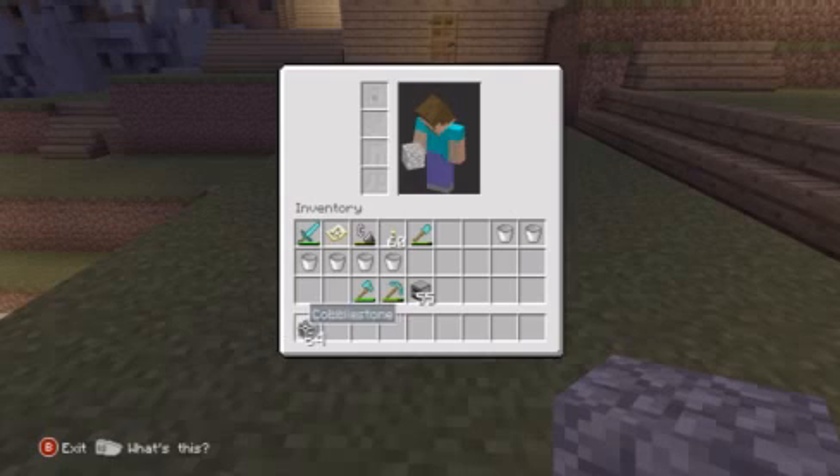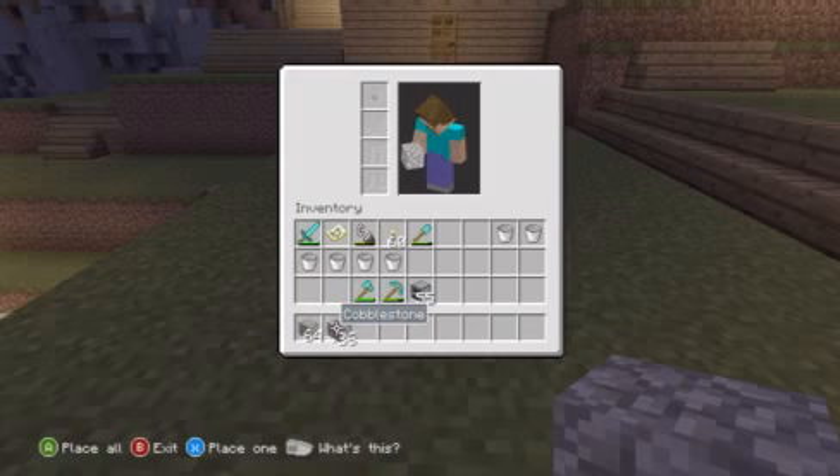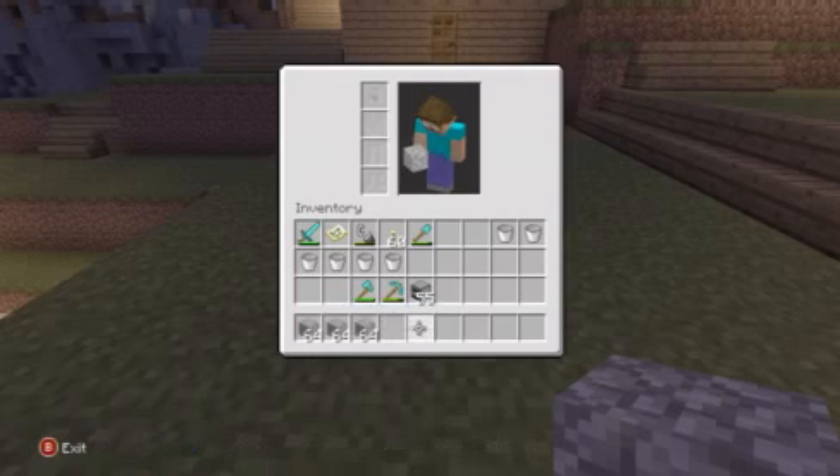And then you're gonna have one stack right there. Just keep doing this as long as you want for how many pieces of cobblestone you want.